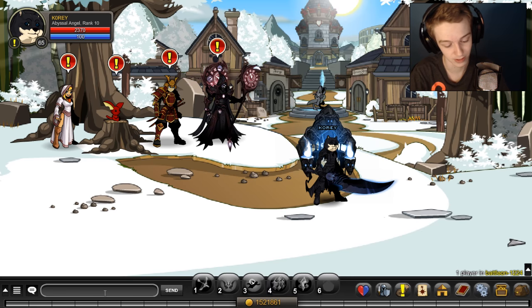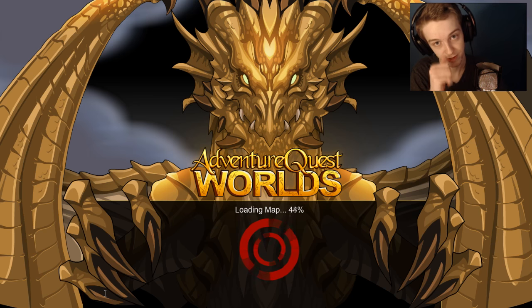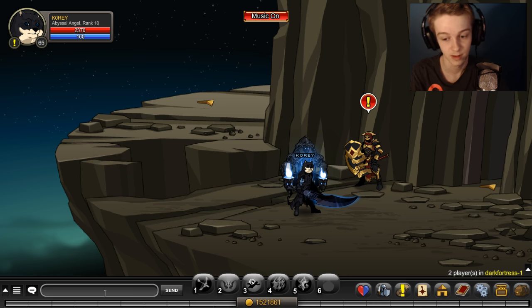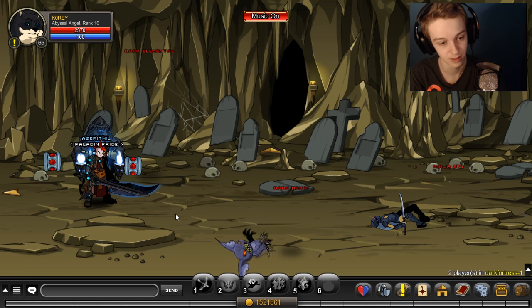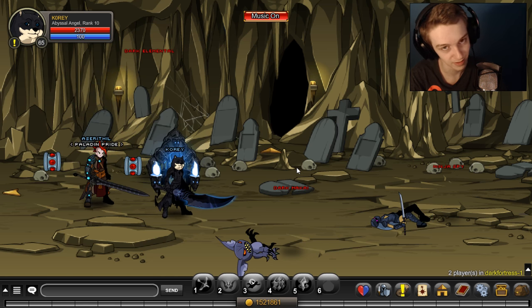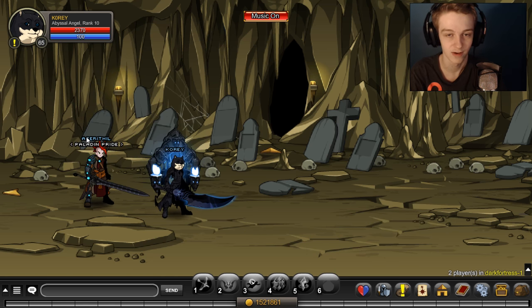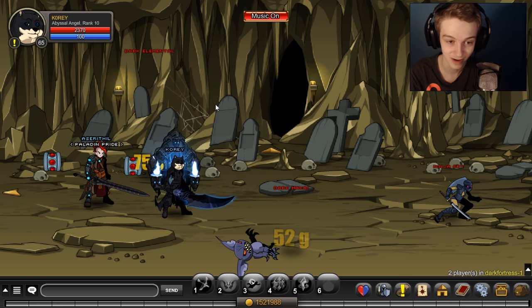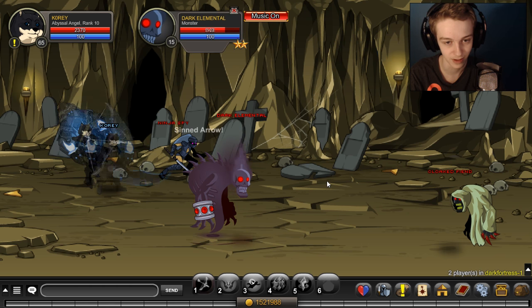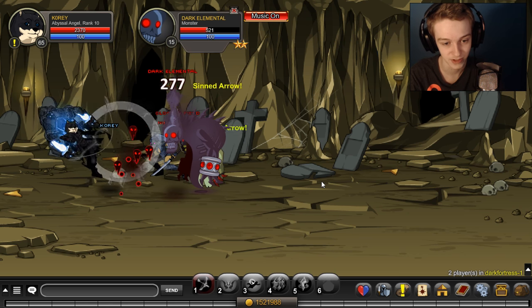So to get the dark gem, what you want to do is slash join dark fortress. Once you're here, you just want to walk right inside and there will be a dark elemental here once he respawns. So the dark elemental, you farm him right here. There's another one up in this room — dark elemental — and he will drop the dark gem.